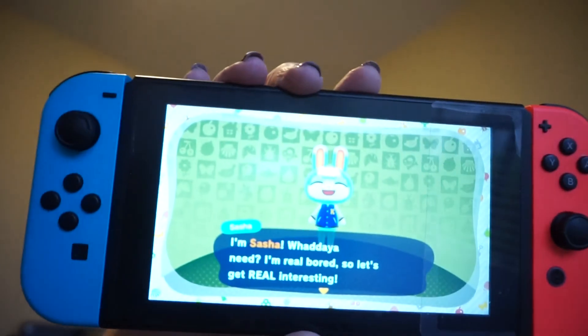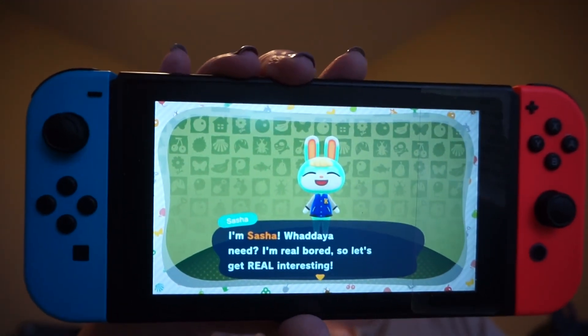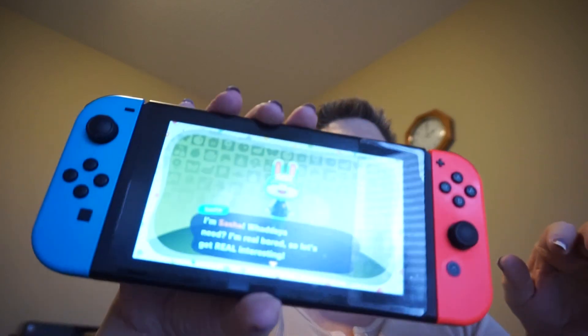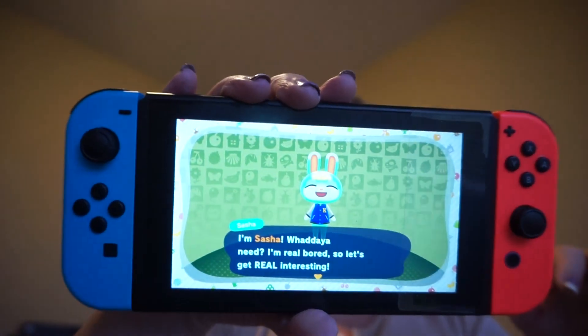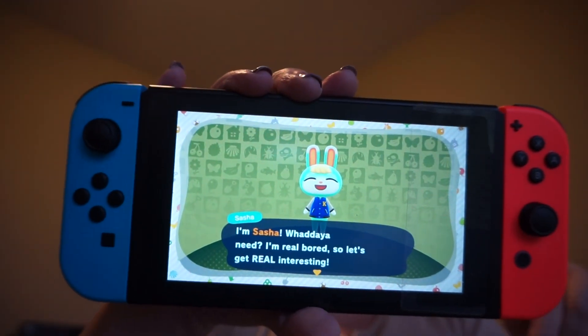Sasha is getting excited about coming to the campsite. I hope this was helpful if you didn't really understand how the amiibo cards worked. And if you have any tips, tricks, or anything you want to add to the comments below about Animal Crossing, please do — as I'm new to Animal Crossing, but the game is pretty cool.